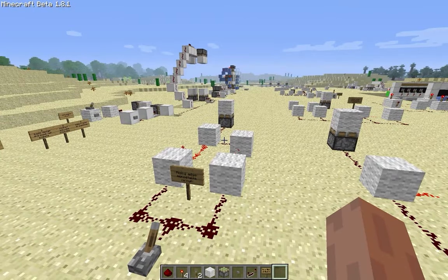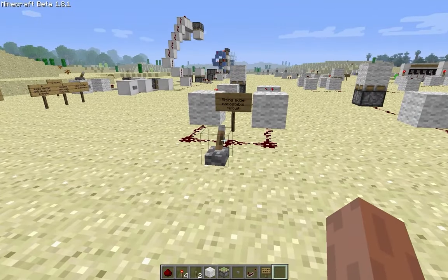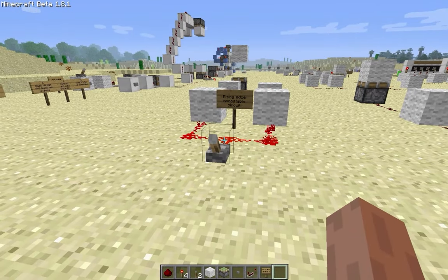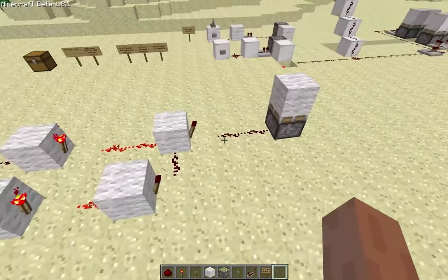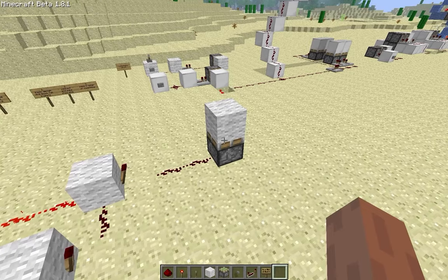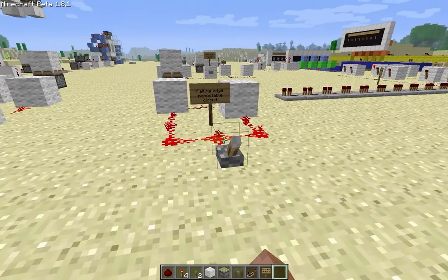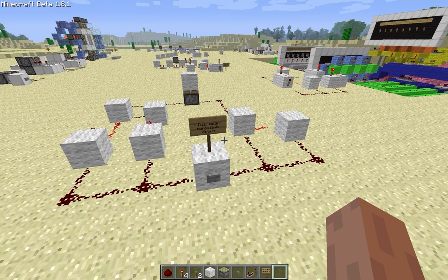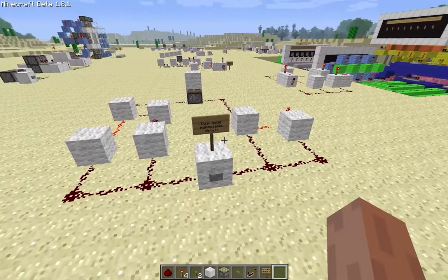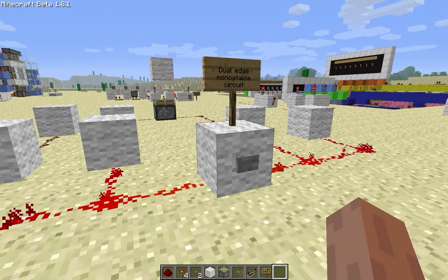This is a rising edge monostable circuit, meaning that it is activated whenever the input is turned on. This piston here is not part of the system itself — it's just to show that it does in fact give a one tick output. Over here we have the falling edge monostable circuit, meaning it is activated when the input is turned off. And you can combine these two to create the dual edge monostable circuit, which gives a one tick output when the input is turned on and off.